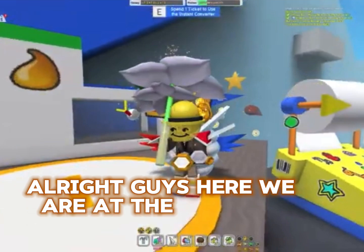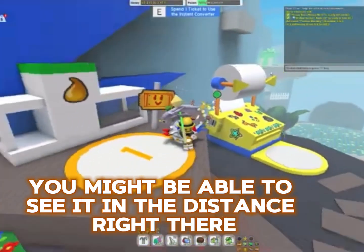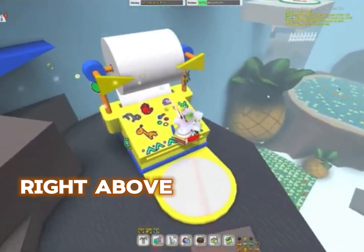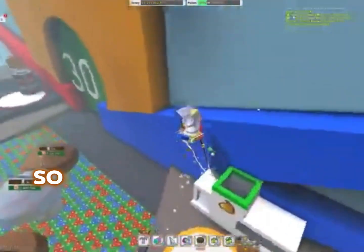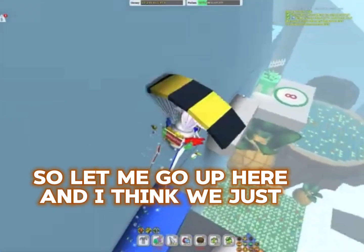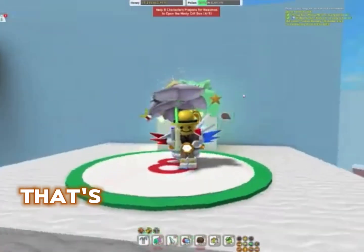Here we are at the eighth gift box location. You might be able to see it in the distance right there — there it is. It's on top of the cloud right above the large pineapple in the pineapple patch. I'm pretty sure you have to do some parkour to get up here. And I think we just glide down here. Here we are at the minty gift box.